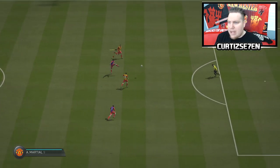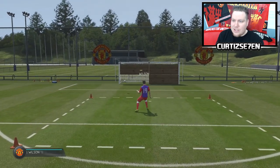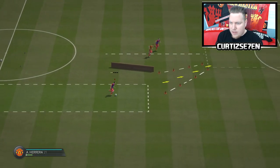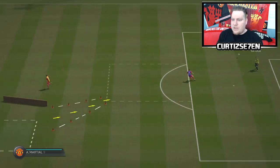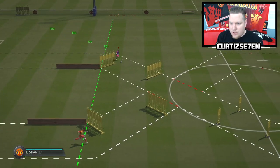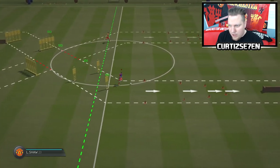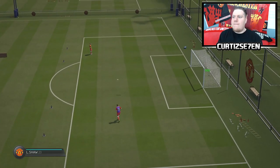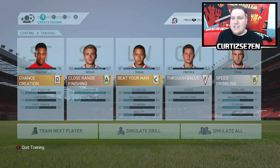These are the five players I'm going to train. Let's begin. This is pretty easy — I shouldn't really be missing any of these. Luke Shaw is pretty quick so this should be fairly straightforward, though it's pretty hard. Training results: a D for Martial, an A for Wilson, a C for Memphis, an F for Ander Herrera — pretty disappointing — and a B for Luke Shaw. Should I show you training every episode or simulate it in my own time? Hit the comments down below.